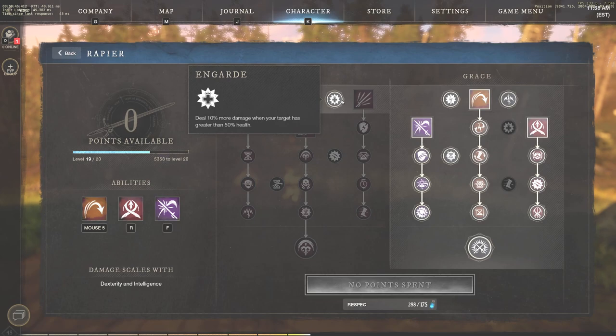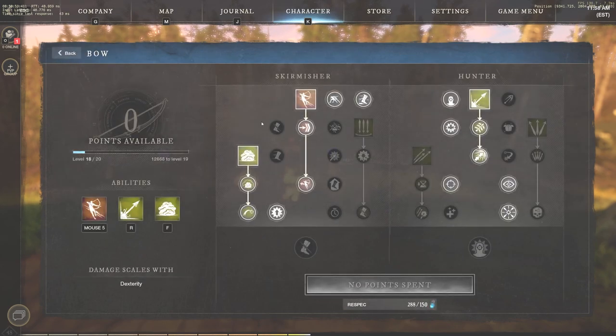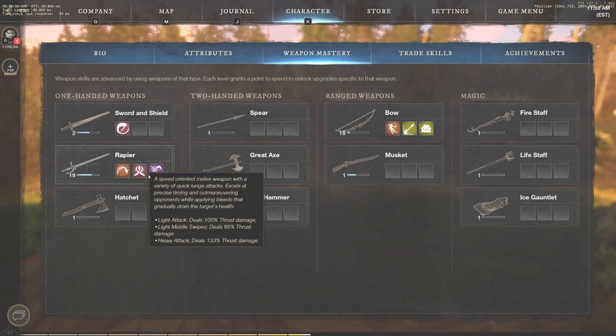You have insane cooldown reduction with this build as well. You're going to have En Garde, which does more damage. This is the exact build I go with the rapier. Also, if we go to the bow, this is the exact build I'm going so far — 18 of 20 points. The next thing we're going to look at is the fire staff.